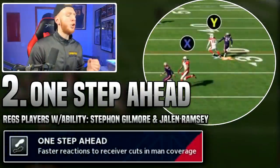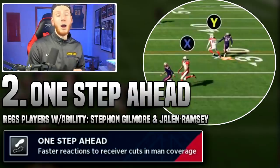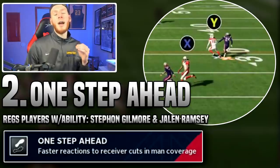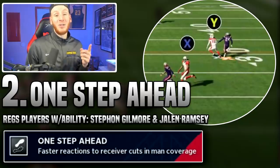For number two we have One Step Ahead. This helps in man coverage against routes with cuts - post routes, corner routes, in routes, and out routes. It works in two ways: first, it gives you a faster reaction time on those cuts to keep up better, and second, when you do get beat a little, it improves your makeup speed.